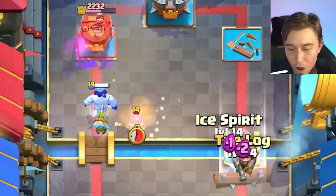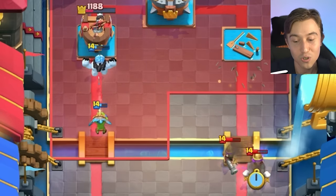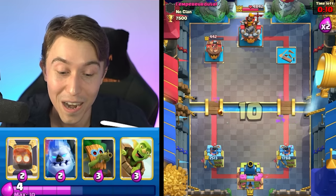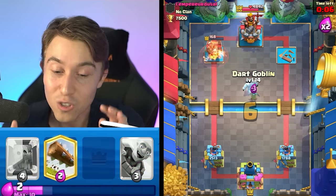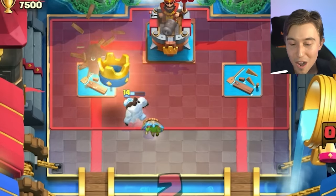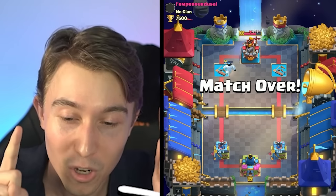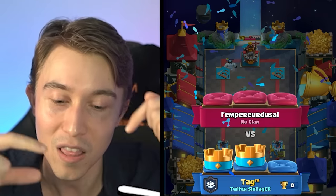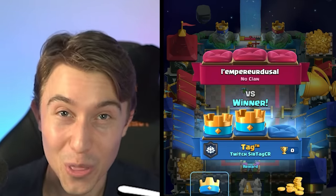If you guys didn't know, you can go in for an Ice Spirit plus a Log and the way it works is the Log stuns the Musketeers so they can't shoot fast enough — so even though Three Musketeers would one-shot an Ice Spirit easily, they don't get the opportunity to hit it. It's a really good mechanic. That works against Sparky as well with Ice Spirit, and against Three Musketeers — works against almost every ranged card in the game, but the most beneficial uses are Three Musketeers and Sparky. Do that trick of logging and then immediately dropping your Ice Spirit so it doesn't get finished off and you can reliably clean up everything.